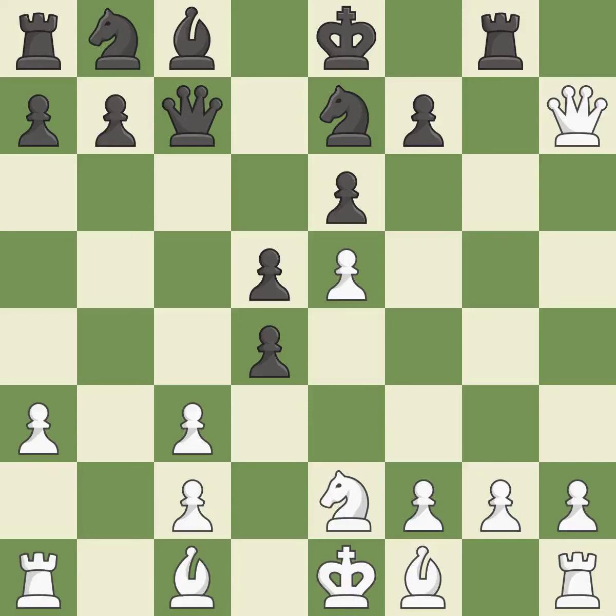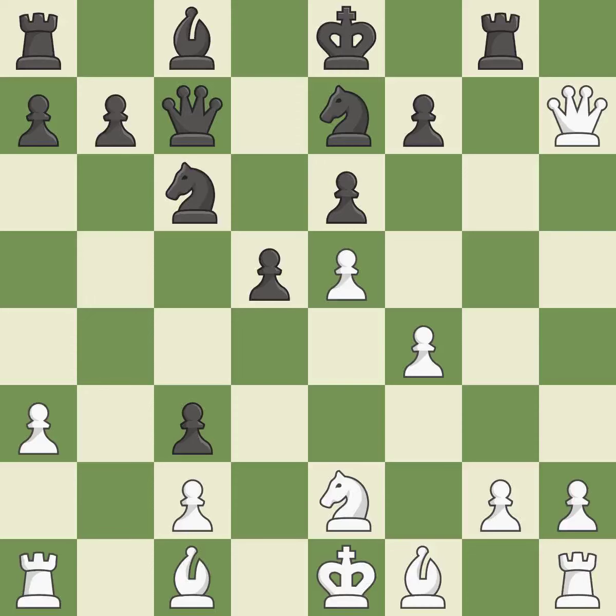Ne2 develops the knight toward the center, attacks the d4 pawn and defends the c3 pawn. A pawn that was being attacked and had no defenses is now protected. This develops a knight from its starting square, activating it.